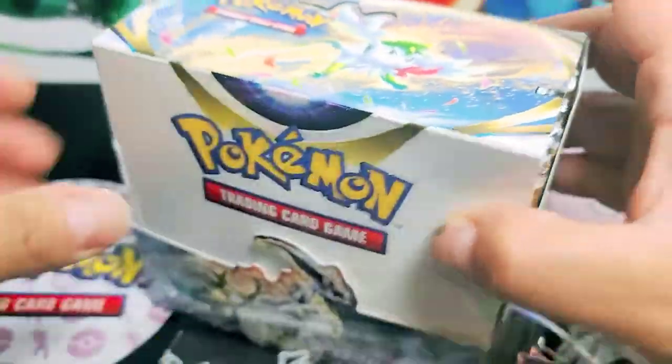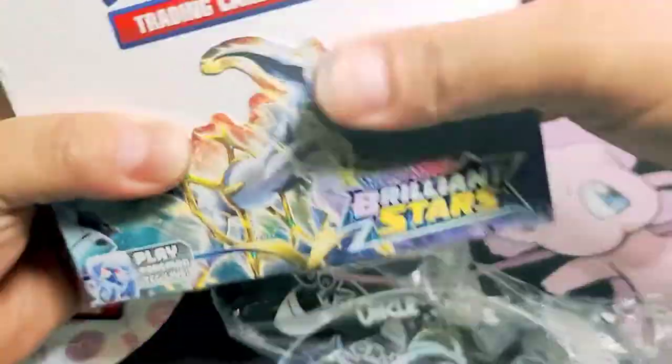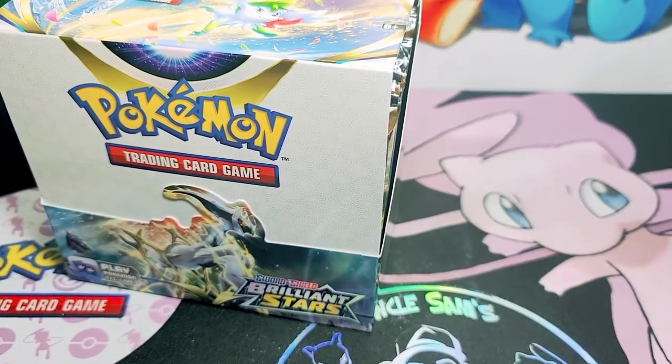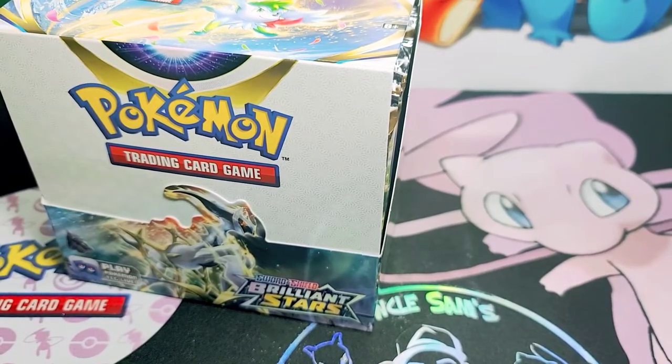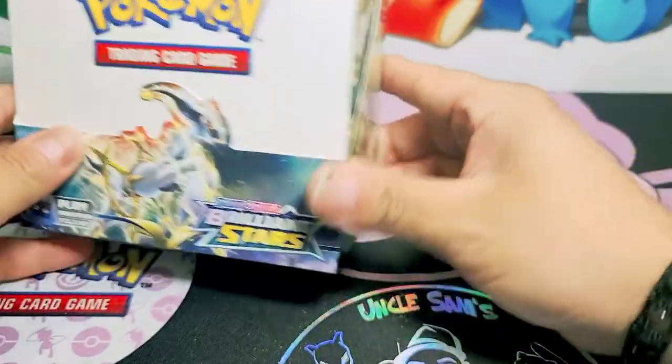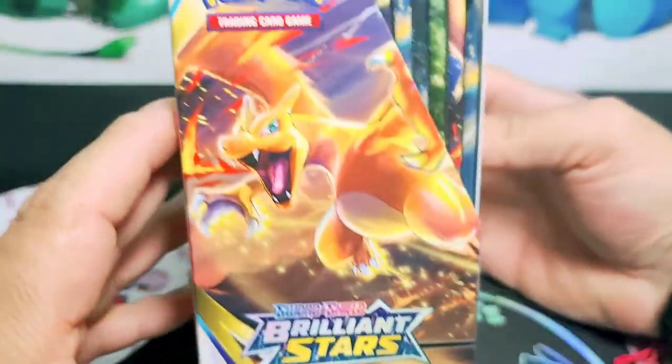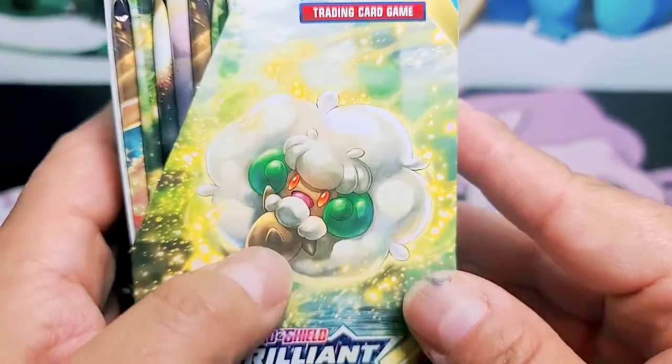We need to get this booster box open. Here we go, we finally got it open. So the main hit I'm gonna want to pull today is going to be that Rainbow Rare Charizard or Arceus. Look at that beautiful Charizard - oh my god, I'm excited. I hope I pull it.